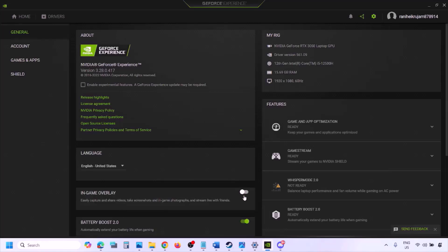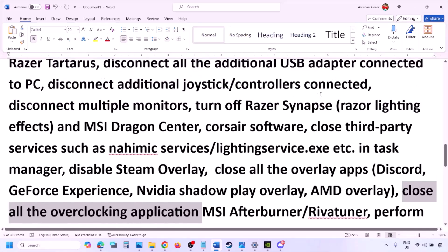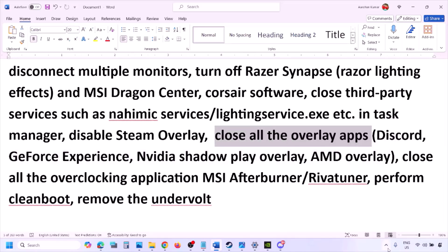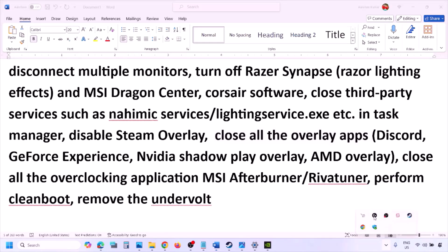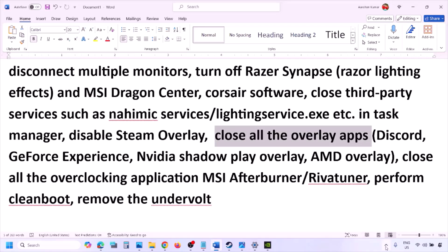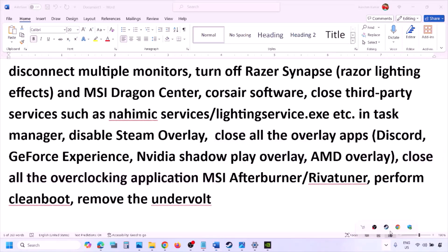If you are using GeForce Experience, click the Settings icon in the top right and turn off In-Game Overlay. You can also simply close all overlay applications — Discord, GeForce Experience, or any other overlay app. Also close all overclocking applications such as MSI Afterburner or RivaTuner.